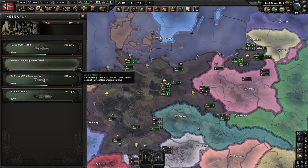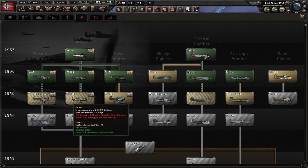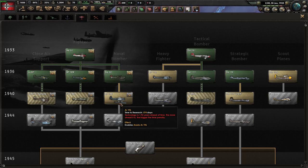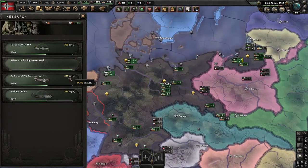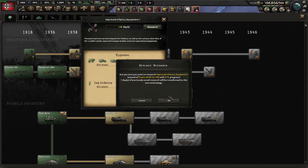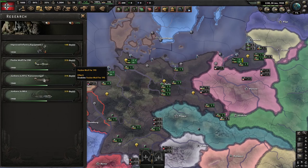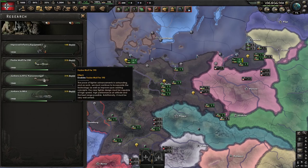It is now January 30th, 1938. Despite having researched this for two years, we're 250 days ahead - but anyways, I digress. We are going to tech juggle the Fighter 2 into literally anything. Now we're at 310 days, so we got an extra 6 days out of that. This one was 10 days, so that makes this one 19 days. It definitely pays to tech juggle as late as possible when you're dealing with ahead-of-time tech.